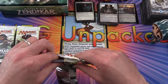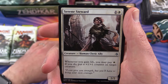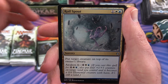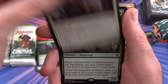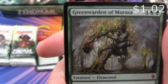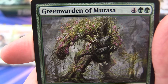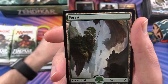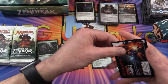We'll see if we can crack an Expedition. The uncommon is a Serene Steward, Royal Spout, Encircling Fisher, and a Green Warden of Marasa — mythic, nice — some sort of tree elemental. And a Forest, full art, and no tokens.